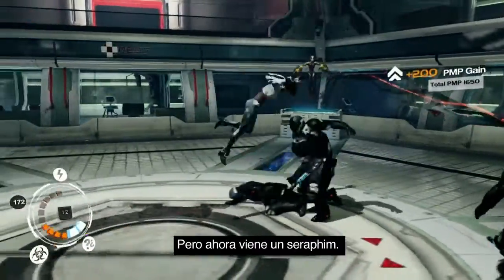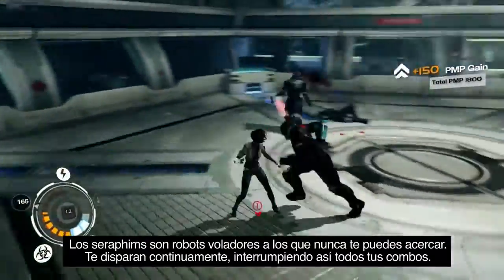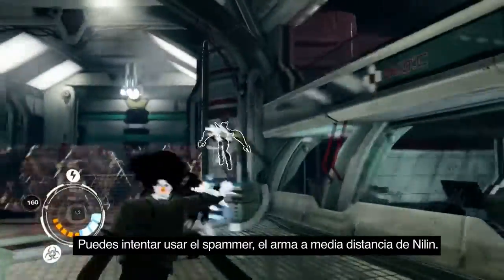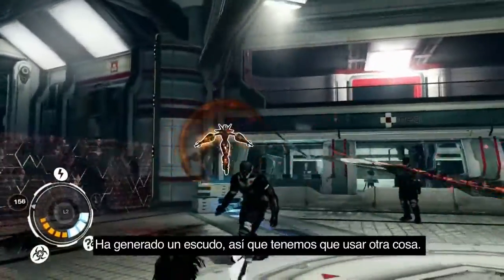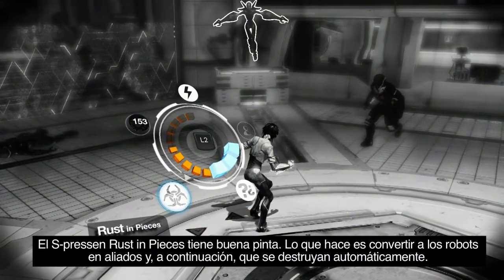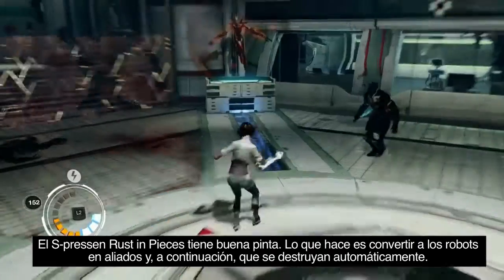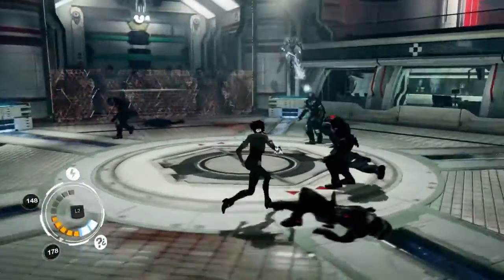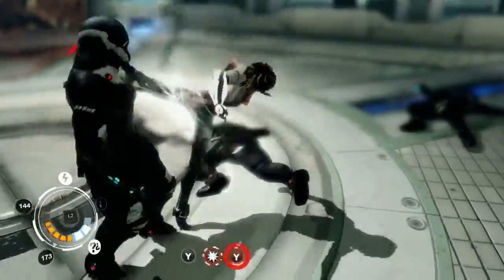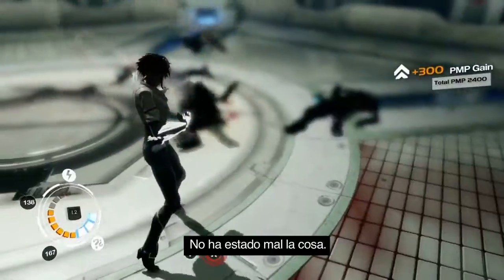And now here comes a Seraphim. Seraphims are flying robots that you will basically never be able to get close to, but they keep shooting at you and interrupting all your combos. We can try to use the Spammer, Nilin's mid-range weapon — but now it has generated a shield, so we're gonna have to try something else. The Rest in Pieces S Presence basically turns robot units into allies and makes them auto-destroy. That was pretty efficient.